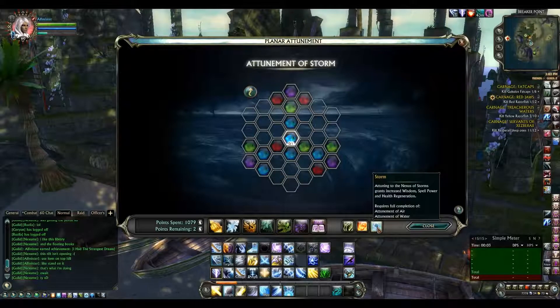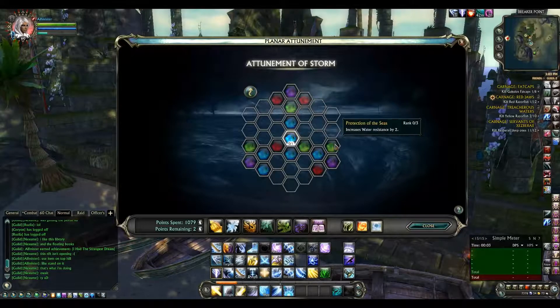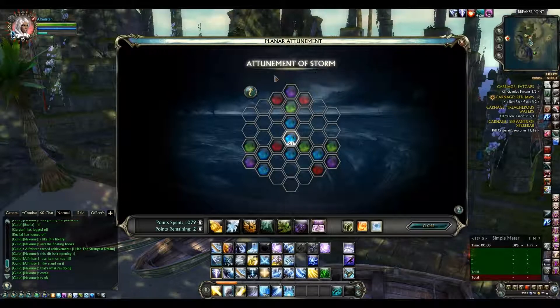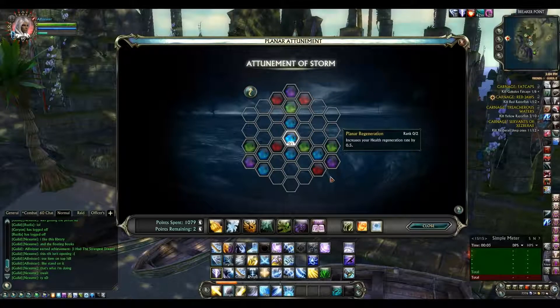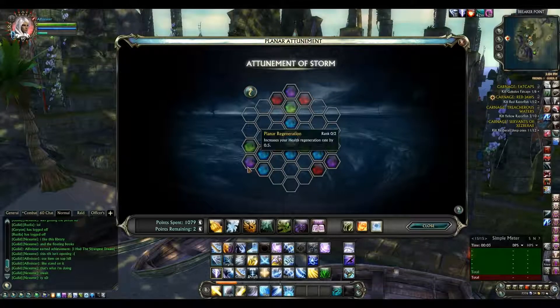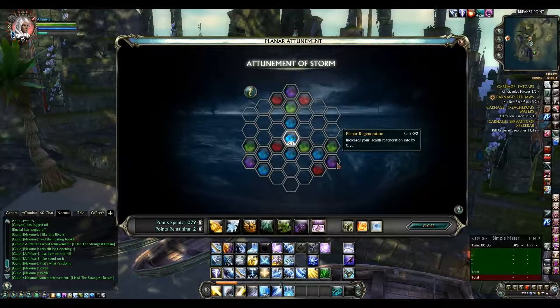Finally, there's Air and Water Attunement, and they both provide Wisdom as their major stat. You get Spell Power and another increased loot gain from mobs, plus another 2 health regeneration rate — bringing the maximum total health regeneration rate up to 5. I have no idea what that actually does in practice.